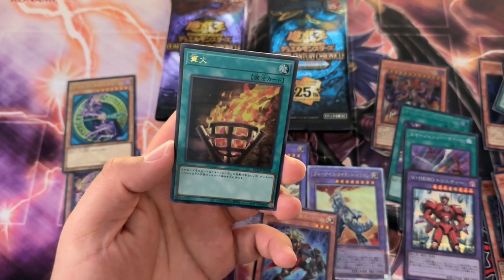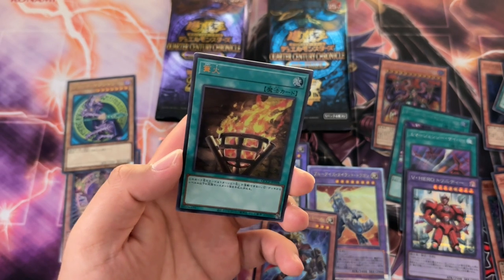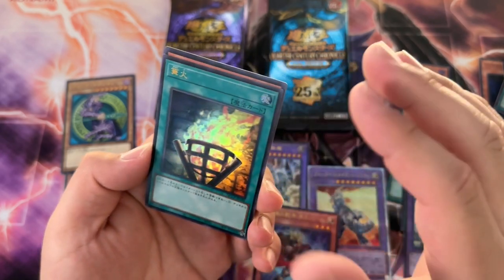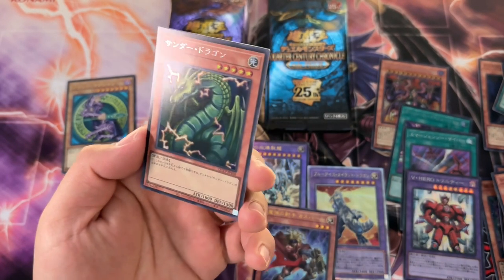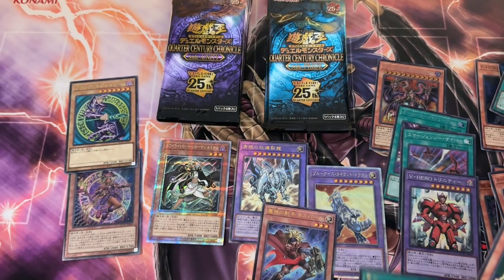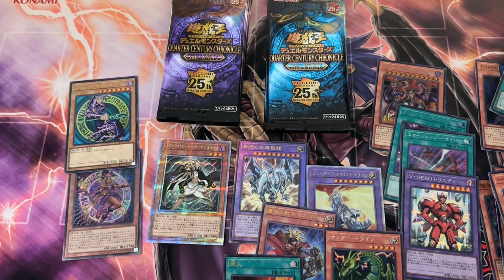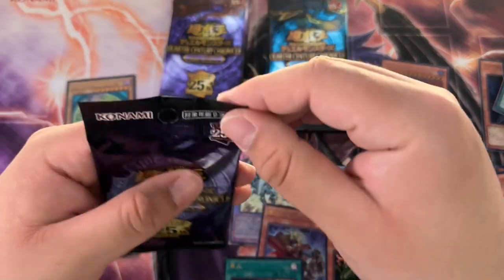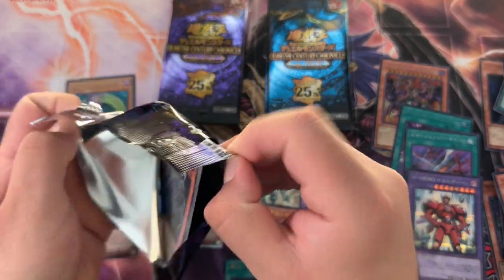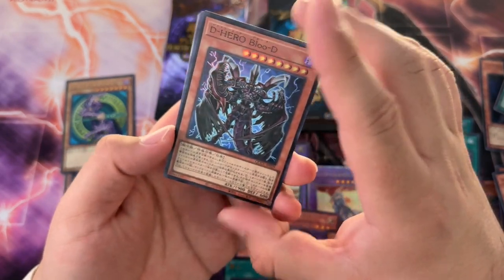Wait, Bonfire's in here? Hang on — Bonfire's in, that's pretty crazy, actually. I wonder if people are buying this — you can't use it in the TCG, but still. And Thunder Dragon — you know what, though? Pride is kind of, with that pack, pretty decent. They're not high rarity cards, but the fact that they put Bonfire and a reprint of the OG Thunder Dragon is pretty nice.